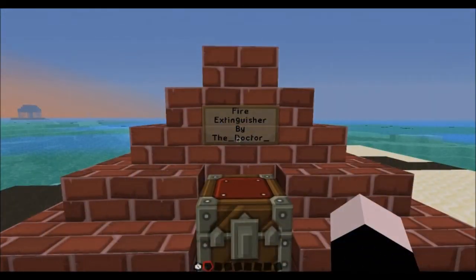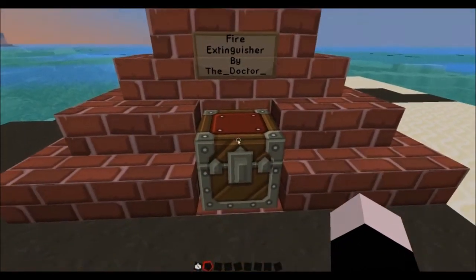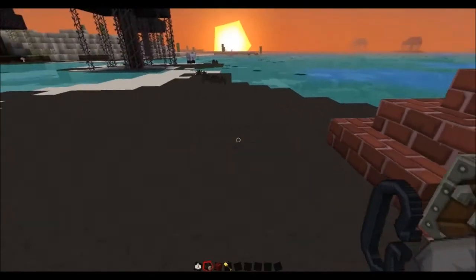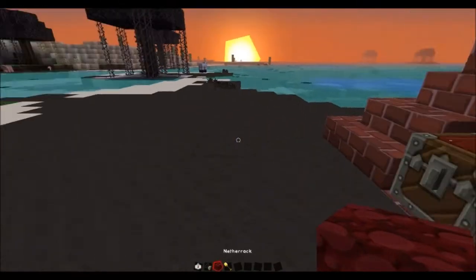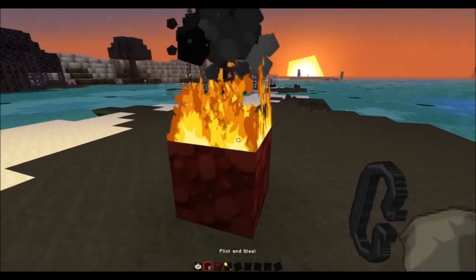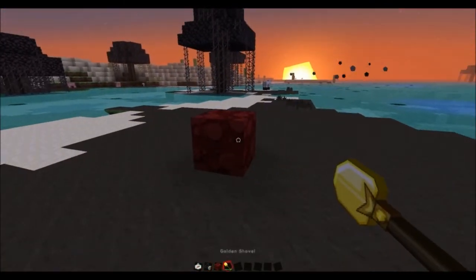Hello everybody, today we're looking at the fire extinguisher mod by the doctor. What this mod basically does is it makes fire extinguishers in Minecraft. If I just put this down and let it on fire, I can actually put it out.